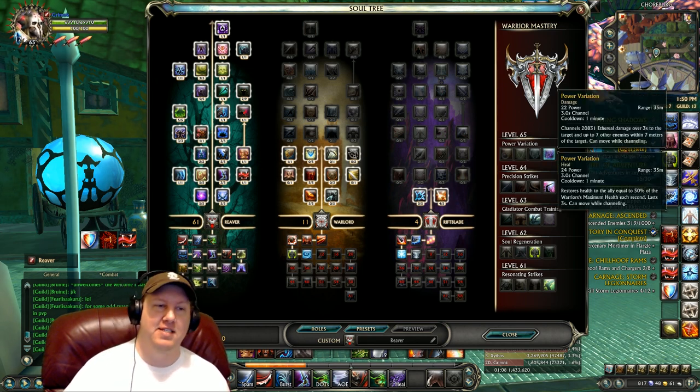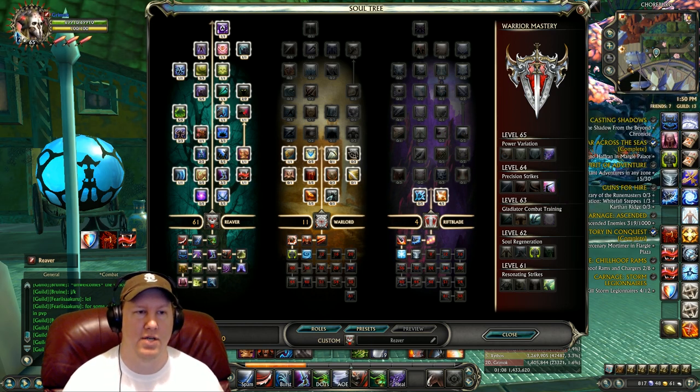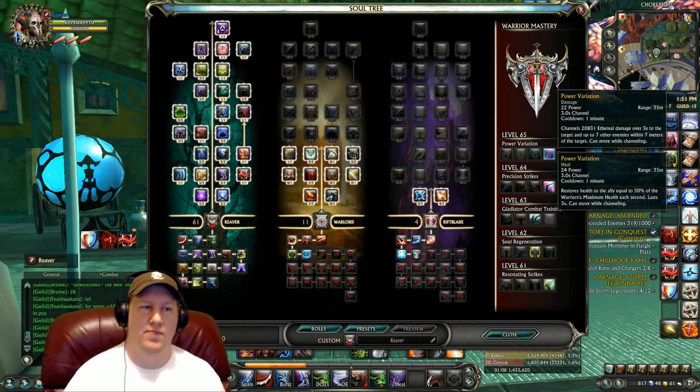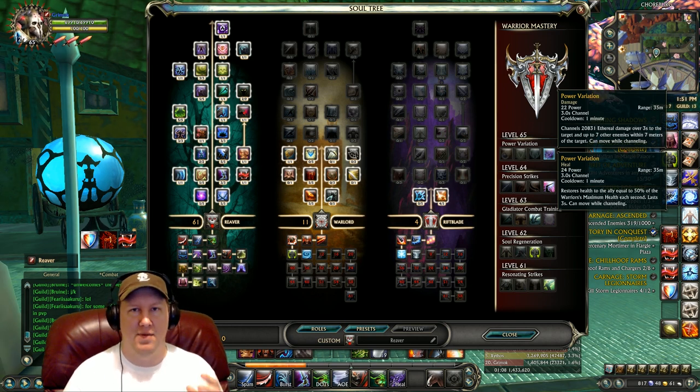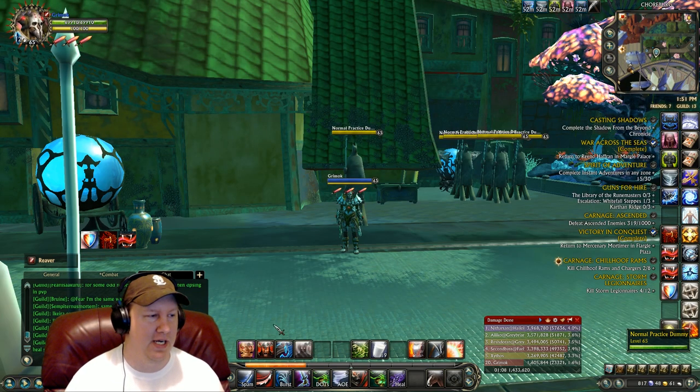Power Variation is our big heal. If you actually get a Paragon, Pyro, Inquisitor, or whatever doing a lot of damage to you, you can dot them up and once you get low, pop Power Variation to heal yourself up and continue to kite them. Reaver is an awesome kite soul because you can dot somebody up, run around a line of sight, and they'll chase you around it while you heal yourself with Power Variation — all while the dots are ticking off on them. You're just kiting them and letting them die.